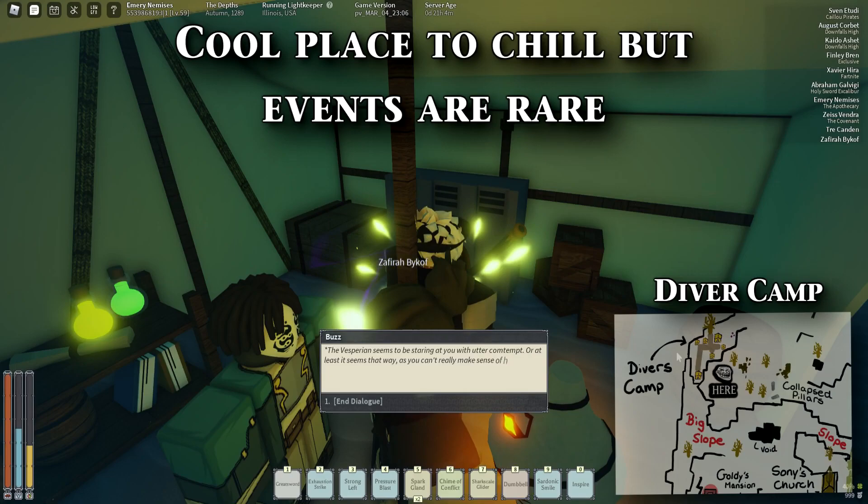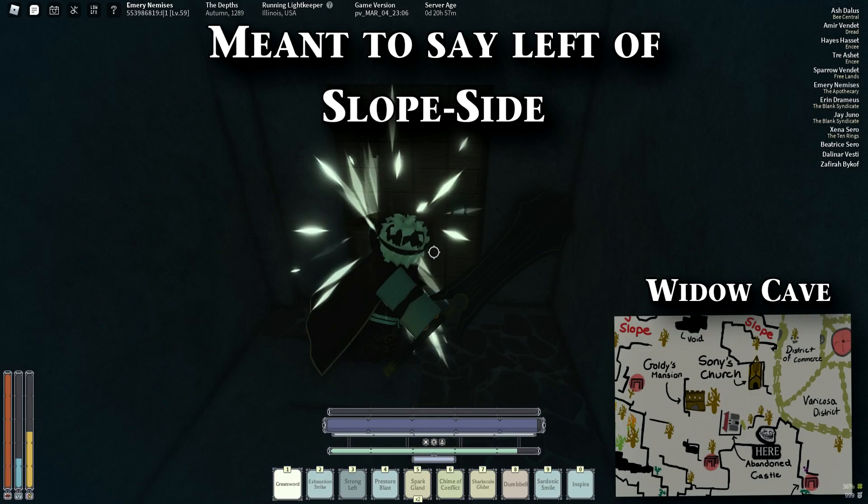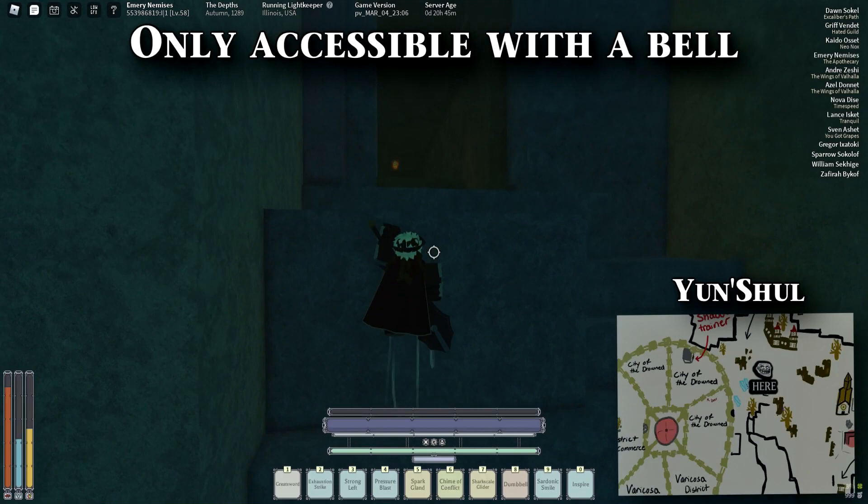There is also a diver camp in the depths, which is to the right of slope side, and it offers a safe area where you can take off equipment at the lockers. Don't go here if you have a bad rep for the divers, because you will get jumped. If you're going for Vision Shaper, you can go right of flat side and down to the cave with a widow, where you can run past it and hit up Surge.